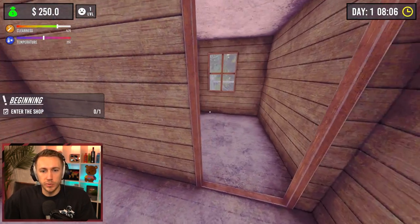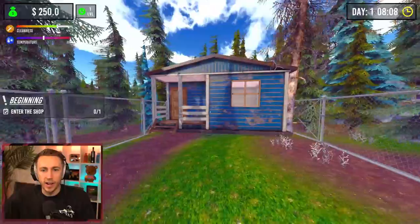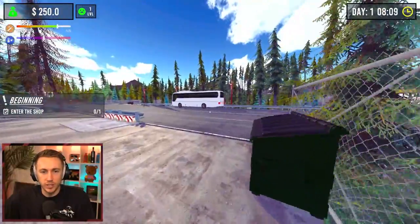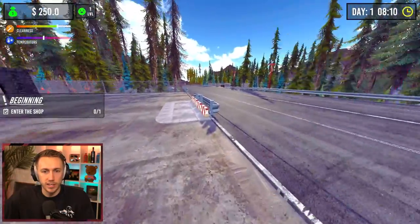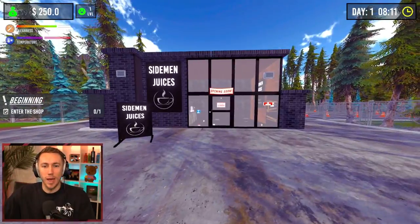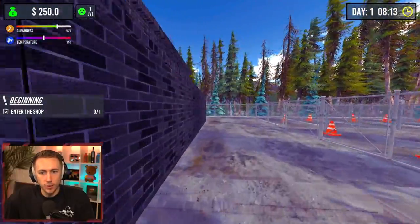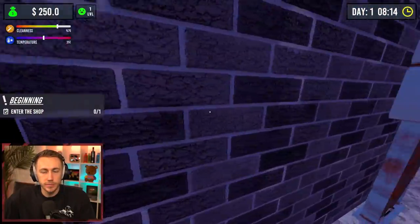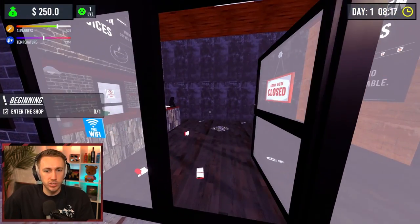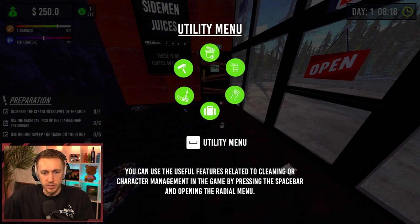Okay, we have a bed — we don't want to go there. We have a door; this is our house. I don't want anyone robbing our mansion. We've got a little road I cannot enter, a trash bin, nothing in there. Sideman Juices — here we go baby, opening soon! We have a car park with some power. Maybe at some point we can open this car park. This might actually be a proper simulator — cleanliness and temperature are the two things. We've opened the door utility menu, you can use useful features related to cleaning.